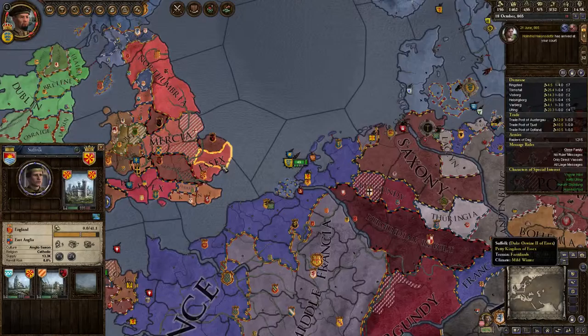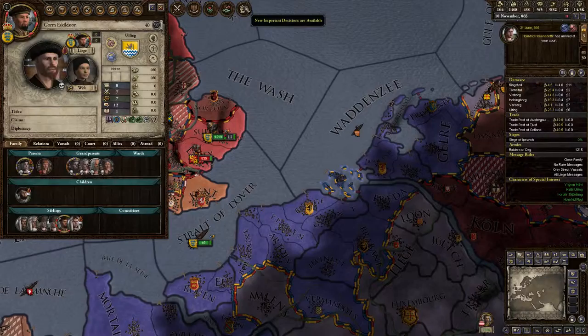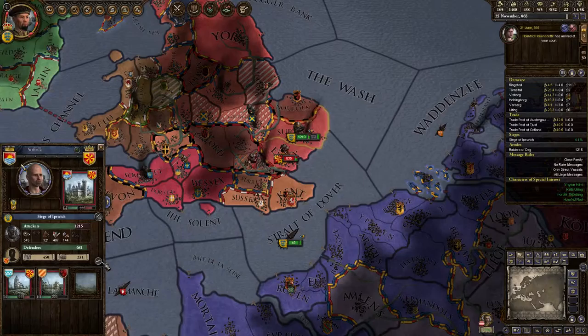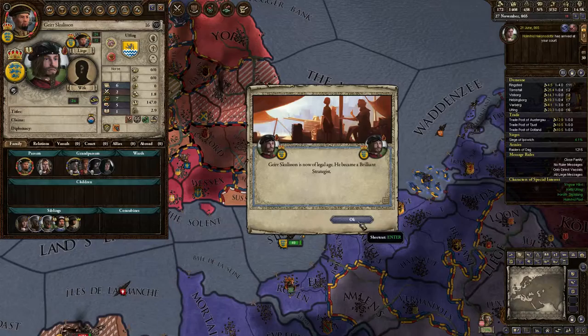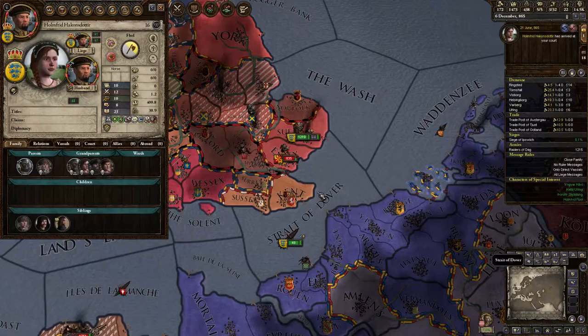It's kind of funny that we're a merchant republic but we can go raiding. We're gonna go over to Essex. There are lots of little good places. My brother died of poor health. Nooo. What can I do? Nothing.